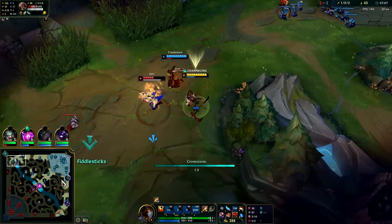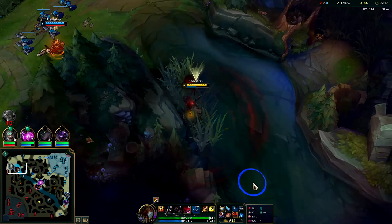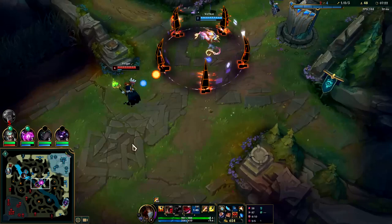Hit him with a fear, silence, drain and R - he's a goner. Get some juicy XP out of it. On Fiddlesticks you mainly just want to stay to help with the wave for the XP - your laner should be able to handle those plates without you.